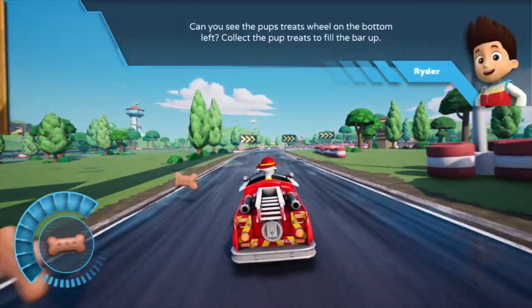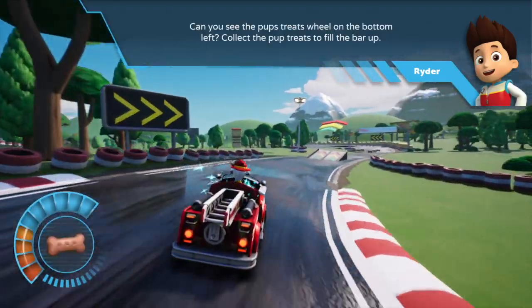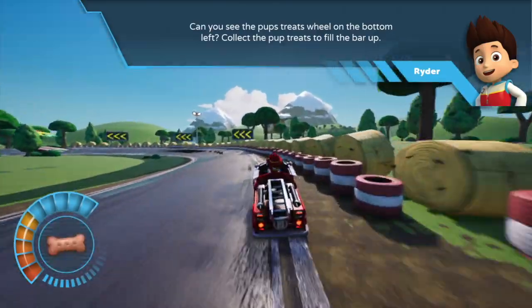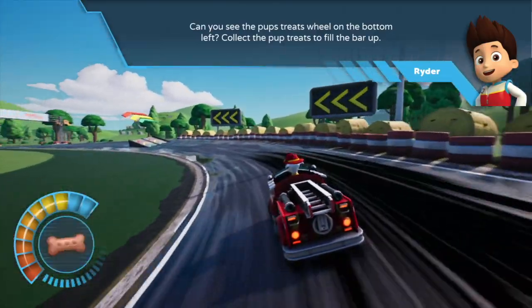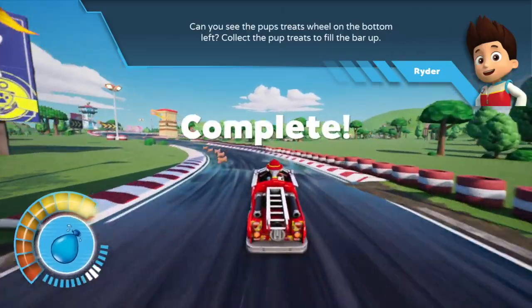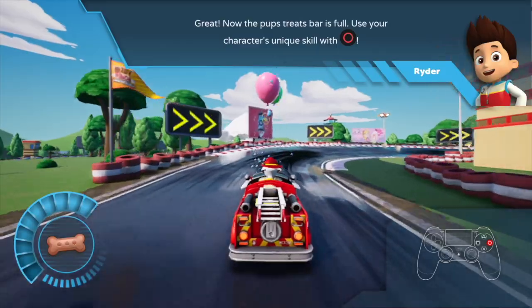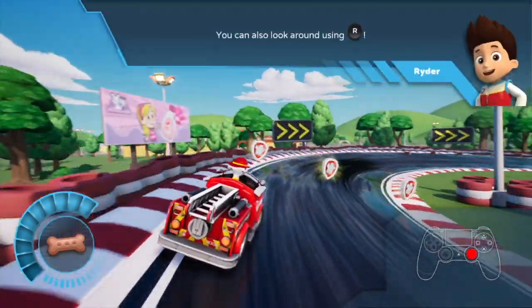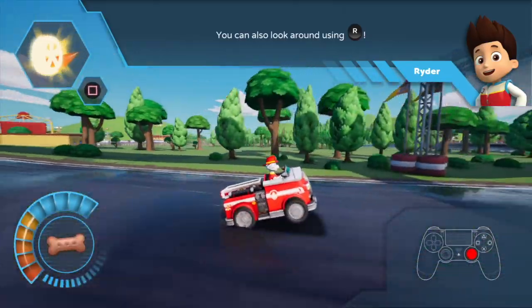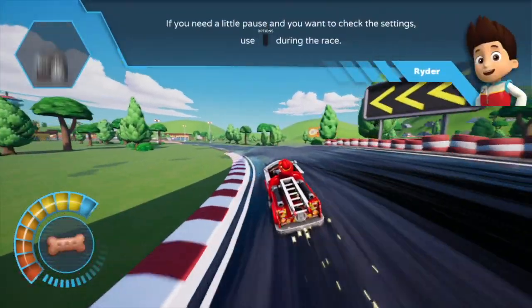Can you see the pup's treats wheel on the bottom left? Collect the pup treats to fill the bar up. Now the pup's treats bar is full. Use your character's unique skill with this command. You can also look around using these commands. If you need a little pause and want to check the settings, use this command during the race.